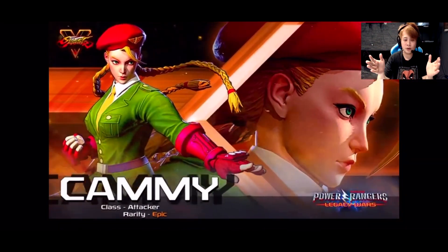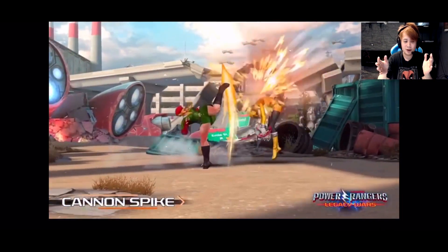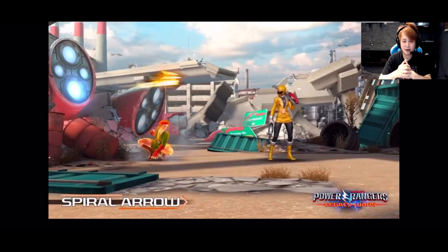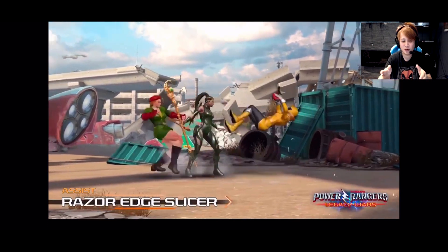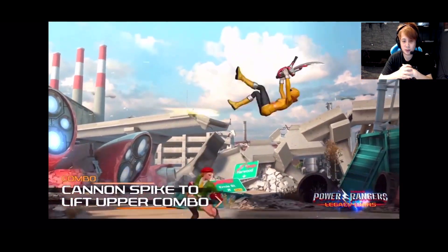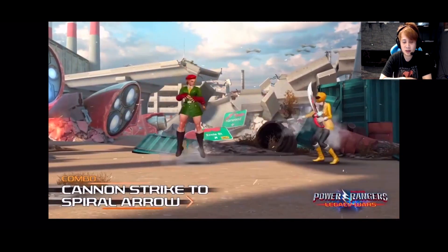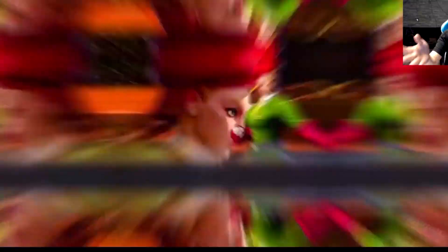Alright, so here's the new character — Cammy. Rarity is epic. We have lift uppercut, cannon strike, another air cannon strike, and spiral arrow. I remember seeing this before. The X cannon strike triggers when she gets into super mode. There are a lot of combos they're showing here, which is pretty cool. Let's watch it without me talking.